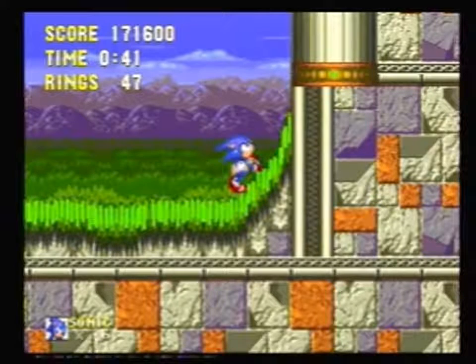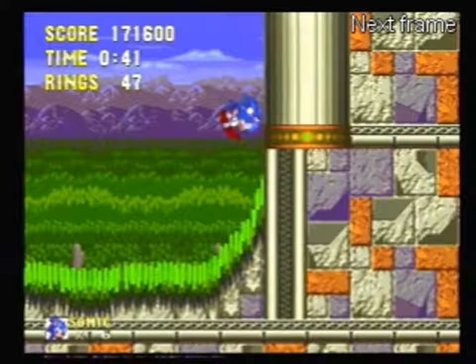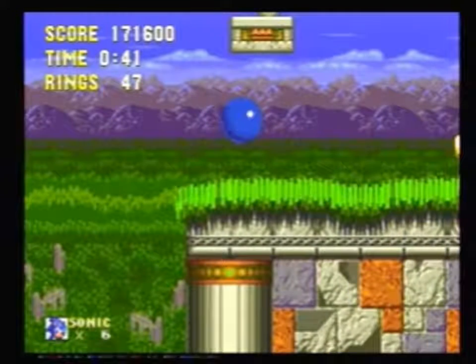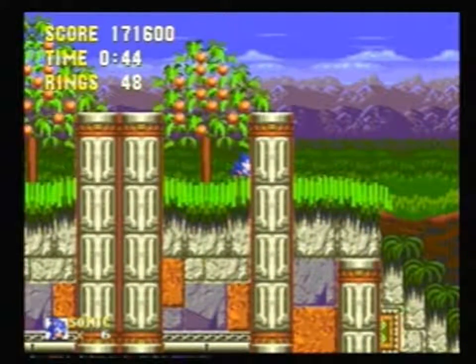Jump out of the corner of this ramp, about there — it lets you go straight up like that. And finally, we're going to do one final screen wrap. Line it up roughly in line with this pillar here.